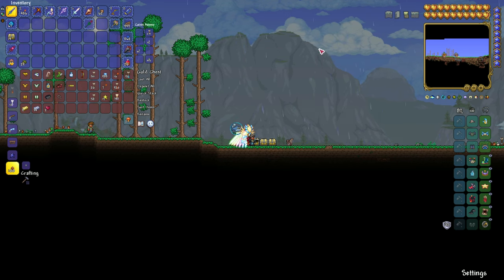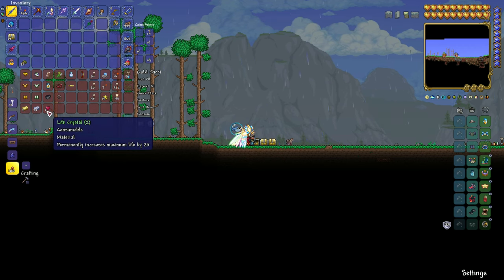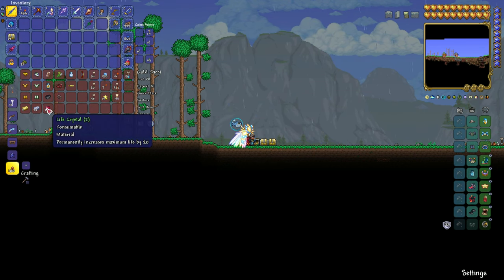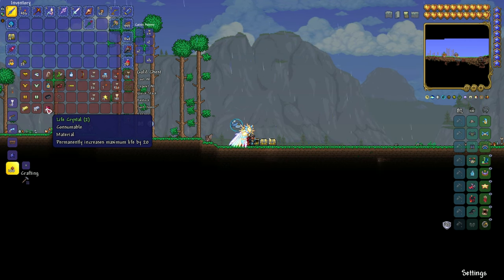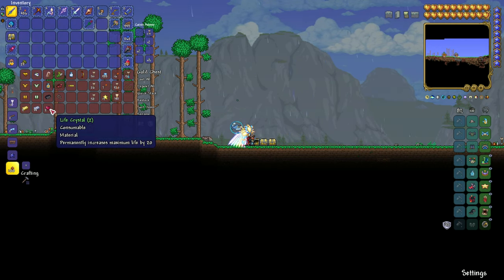As far as health goes, you want to collect life crystals — every time you use one, it gives you an extra 20 health. You can go up to 400, so the more you can get, the better. Spend your time spelunking underground; get as many as you can and get your health up there as much as possible. It'll just make life easier. Anything you have left over can be used for the arena later.